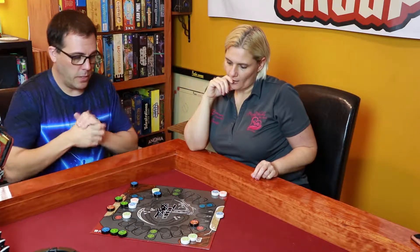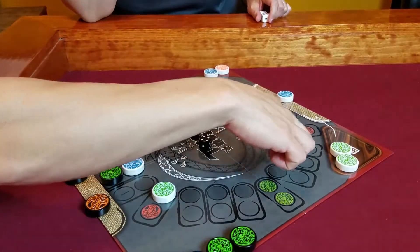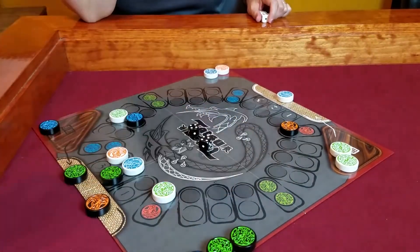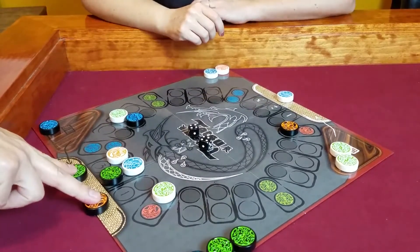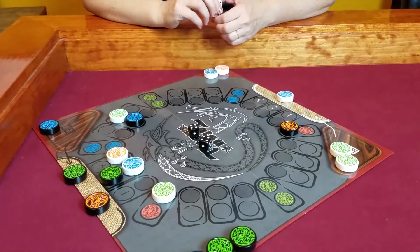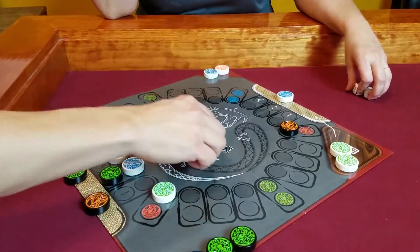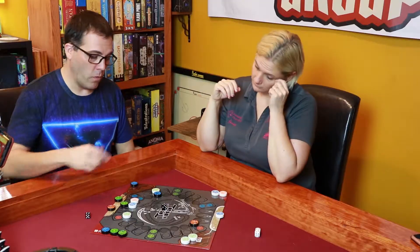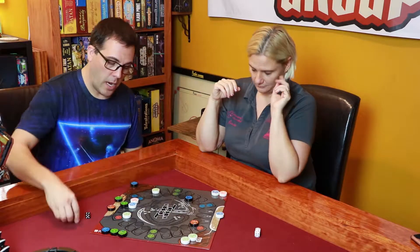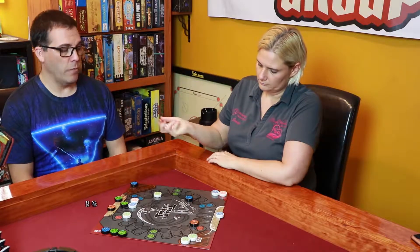I roll double fours. I can't move my trapped guys without a one or three. I decide to use the escape move: burn the higher four and use the other four to move four spaces and escape. This guy comes down and now my blue dragon is available to move around the board.